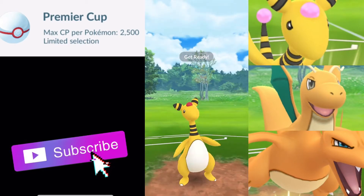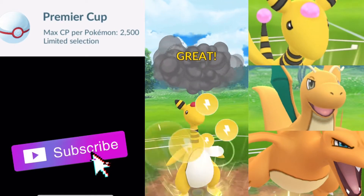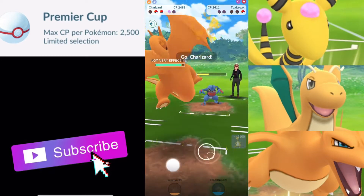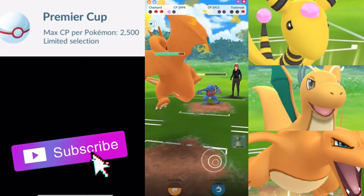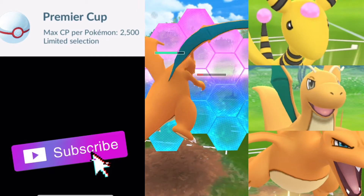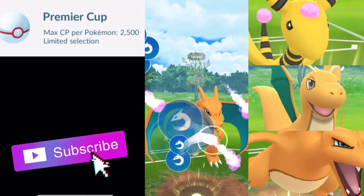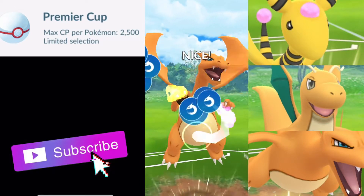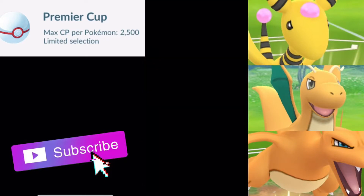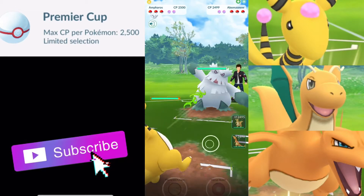One more Volt Switch is going to do it, and then let's see what they bring in. They bring in Toxicroak, so we are going to throw a Thunder Punch here. Then I believe switching into Charizard is probably the right play, and we can shield. Dragon Claw and that will be the end of this first game. I have been doing fairly well with this team. We went from rank 14 and we're all the way up to 17 now, about halfway through 17. We haven't played all of our sets every day.